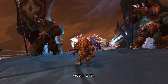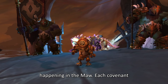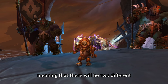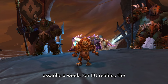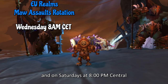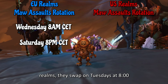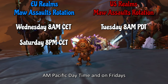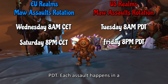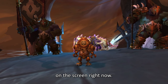Let me tell you what these even are. The Maw Assaults are mini-events happening in the Maw. Each Covenant assaults the Maw every 3.5 days, meaning there will be 2 different assaults a week. For EU Realms, the Assaults swap on Wednesdays at 8am and on Saturdays at 8pm CET. For US Realms, they swap on Tuesdays at 8am Pacific Daytime and on Fridays at 8pm Pacific Daytime. Each Assault happens in a different part of the Maw and can be seen on the screen right now.